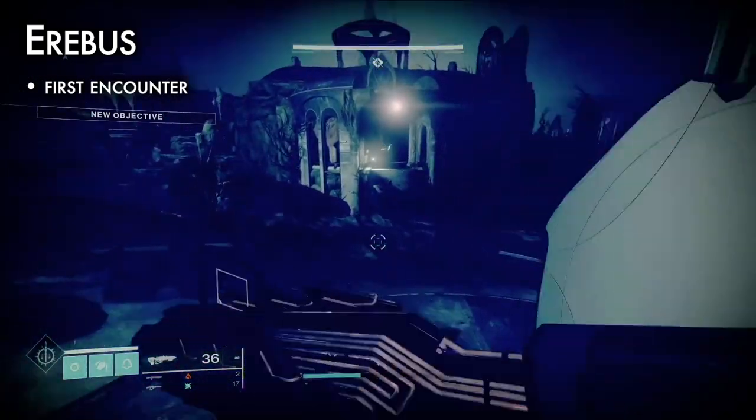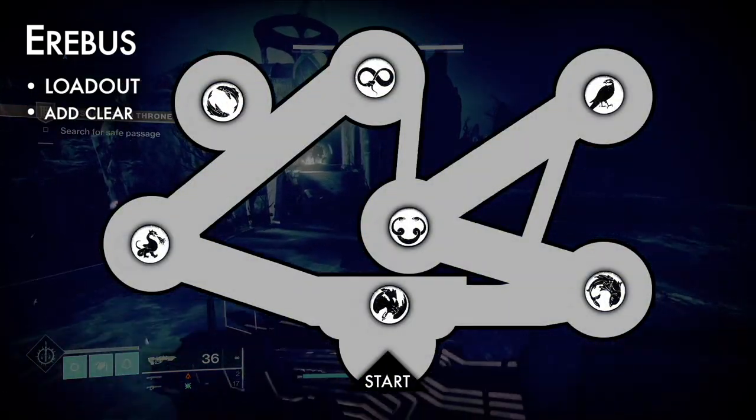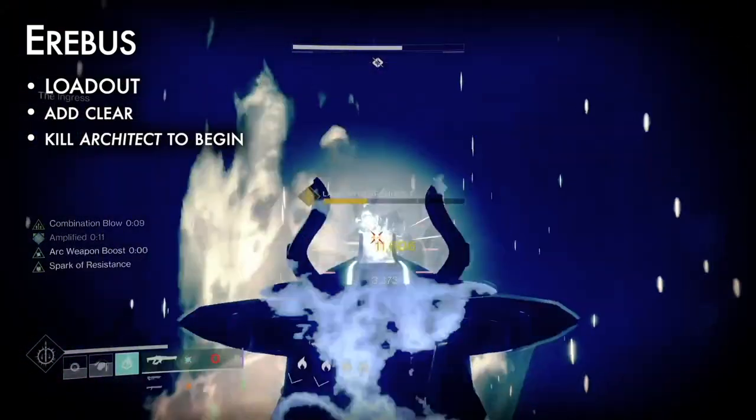Proceed across the dark floating platforms to reach the first encounter, Erebus. To prepare, review the map and tune loadouts for ad clear. Kill the Yellow Bar Labyrinth Architect to begin.